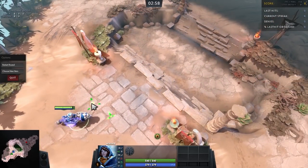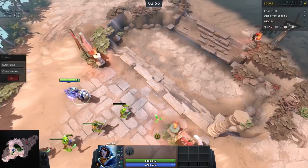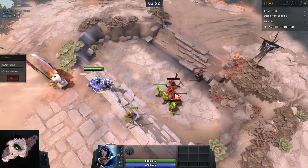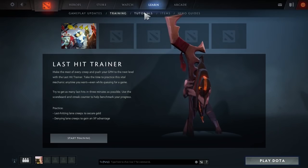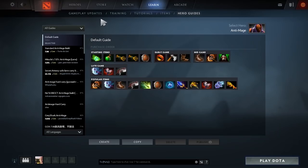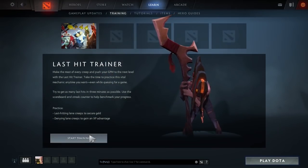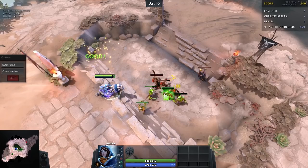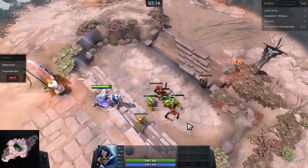The next thing is a feature called Last Hit Trainer, which is kind of like the old Last Hit tutorial that was there before Reborn — so they brought that back. One interesting thing about this is not just the gameplay itself, but in the menus there are empty slots, suggesting that Valve could in the future use user-generated tutorials from custom game makers.